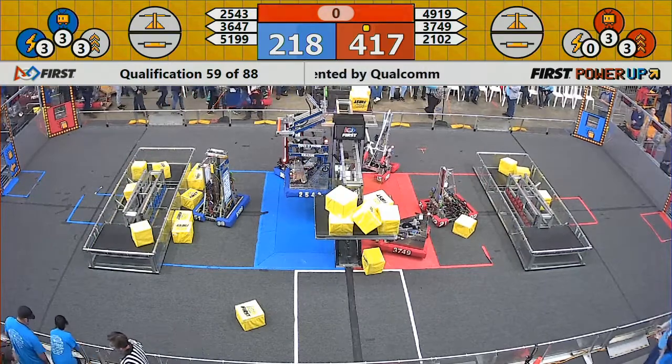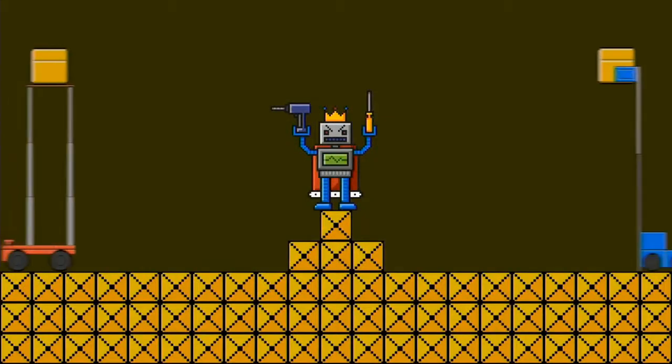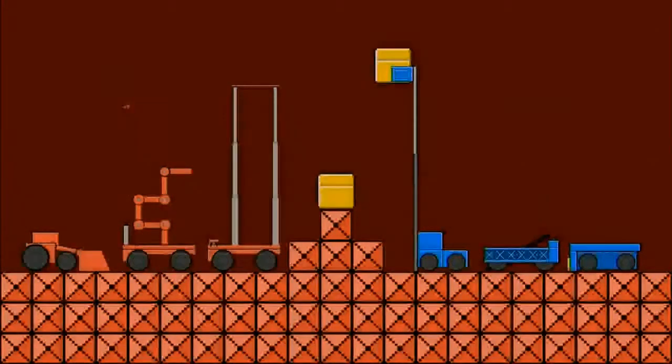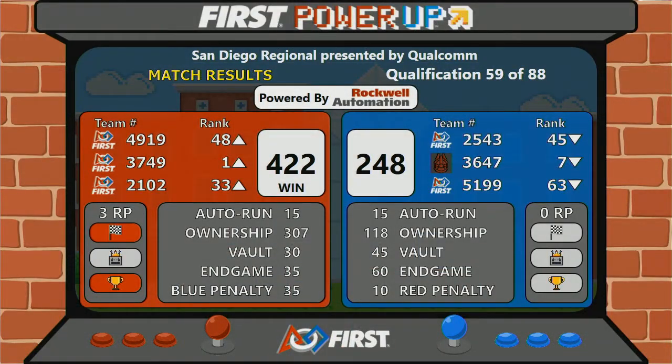Match 59. All right, our score — Red Alliance winning this one. Final score: 422-248. Red Alliance picking up 3 ranking points, 1 for completing their autonomous.